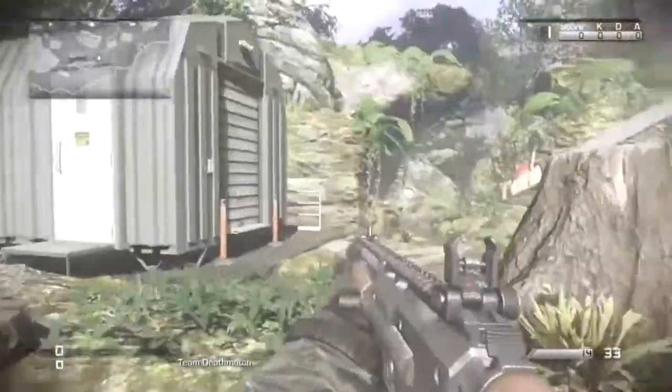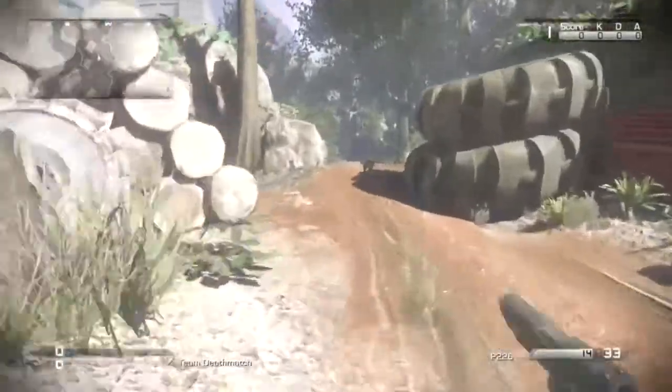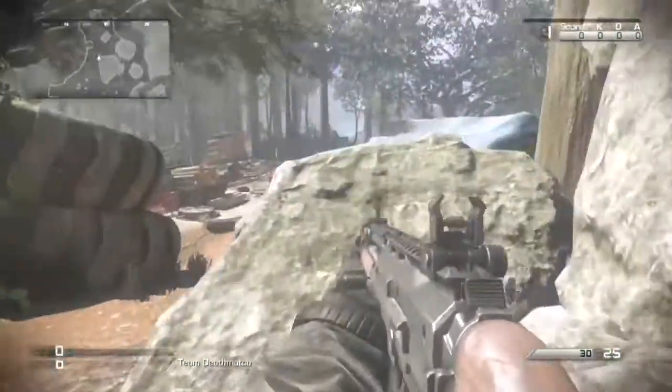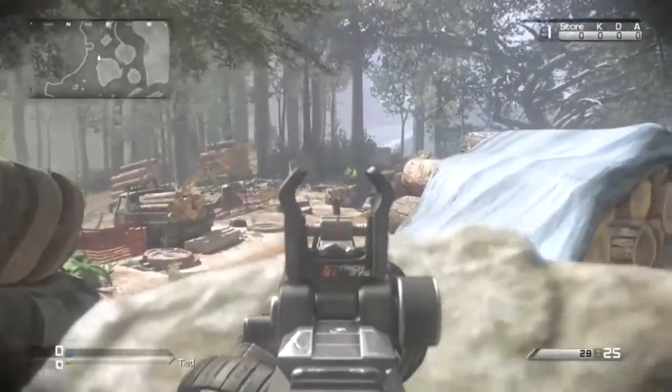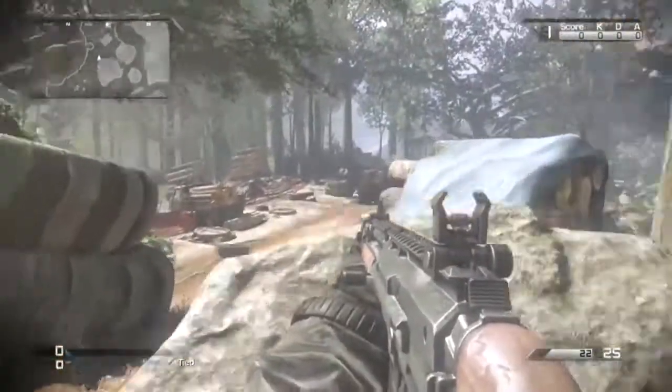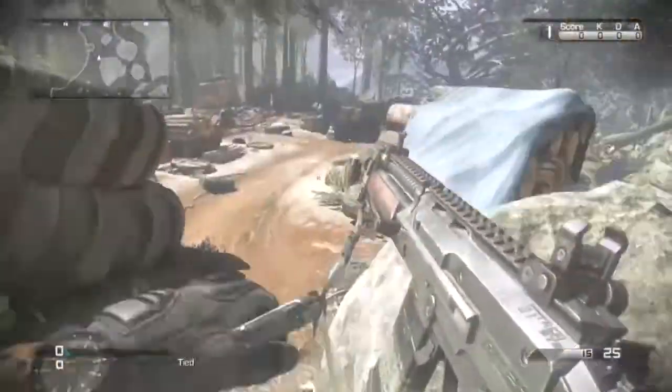This next spot is another good head-glitching spot — this rock right here. You can stand behind it and you have very good cover; enemies cannot shoot you through the rocks. From here you can watch a few different spots on the map.